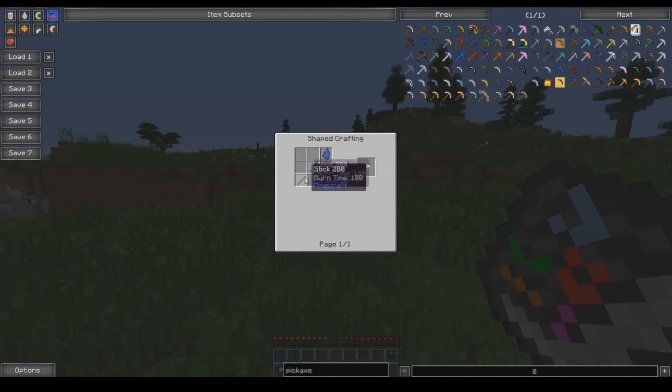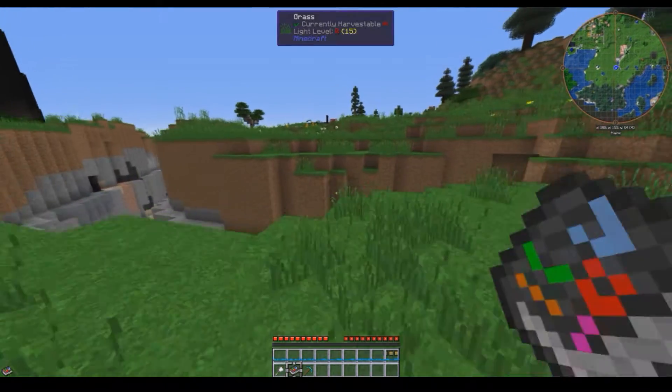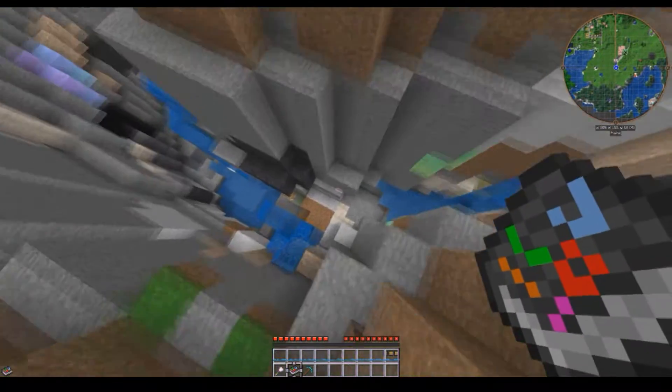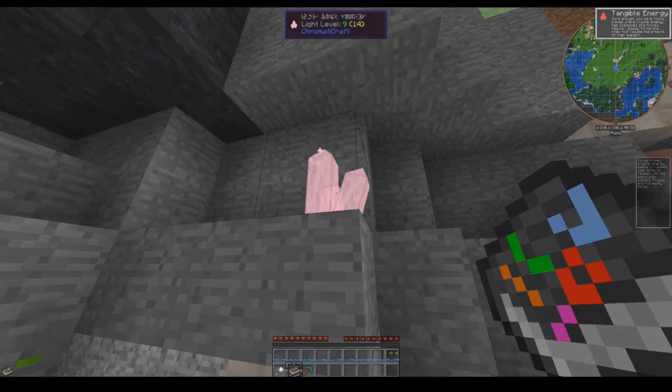You will need to craft yourself an elemental manipulator pretty soon. You'll get crystal shards by finding the cave crystals, which also happens to be what I suggest for your first progress step. Luckily I know where one is, and it's right down here — it is a pink cave crystal.